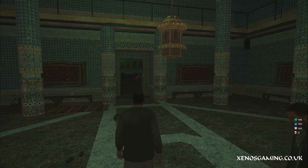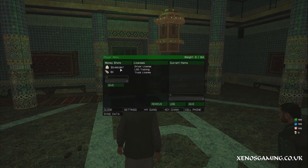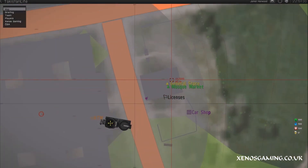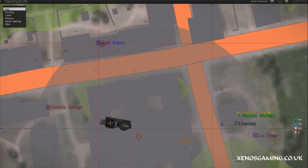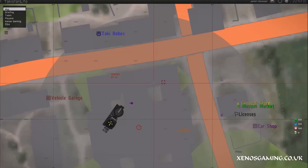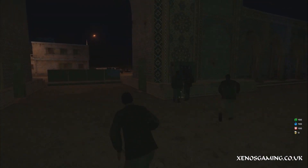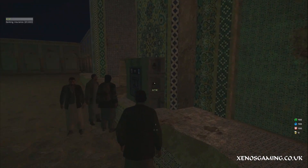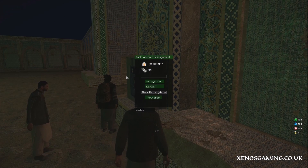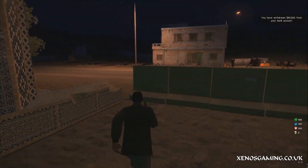We've spawned in and for the purpose of this tutorial, our current bank balance is empty because you would normally start with 100k. Press M and go straight to your map. First, go to the ATM and withdraw some money - take about 5k for your backpack. If you take 10k that leaves you with 90k.